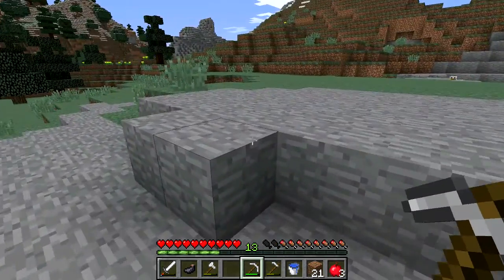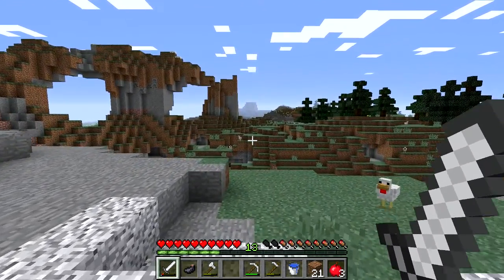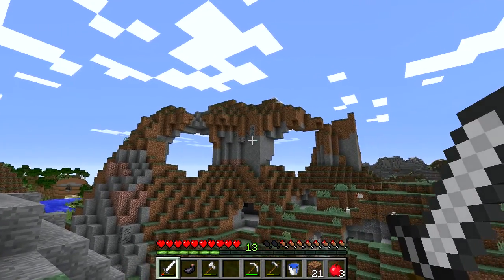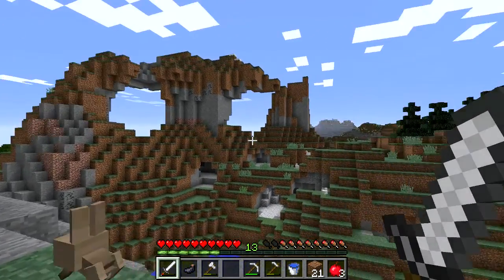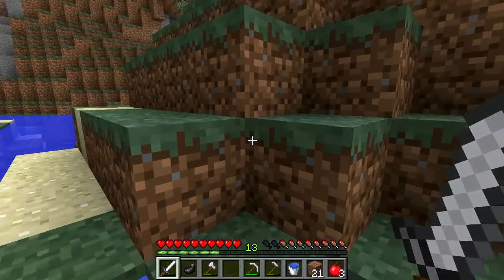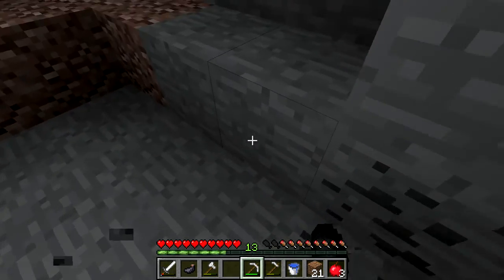There's coal laying everywhere around here - look at all those chickens too! I like that formation over there - kind of cool. There's a little rabbit, and there's a cave right there. I think I'm going to go in that cave. It'd be cool to build something up there - like a whole structure going in and out of that cave hole - but that'd be massively big and take a lot of planning.